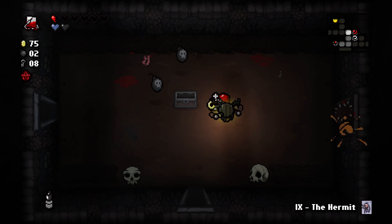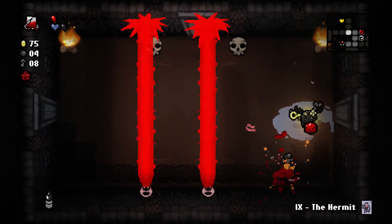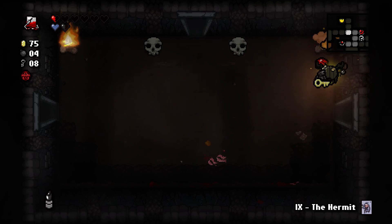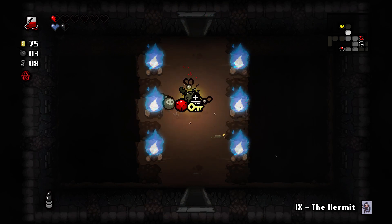Every time I kill an enemy there's a chance they drop a half red heart. Remember that all damage to me is a half heart now, which means I can still use the IV bag and blood donation machines and demon beggars in the womb and utero the same as I normally would be — to my great advantage.